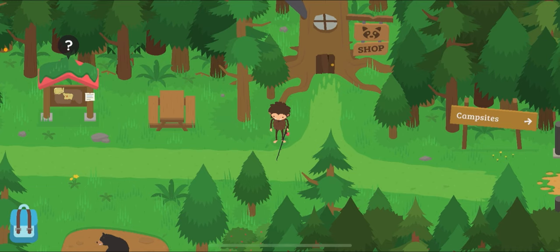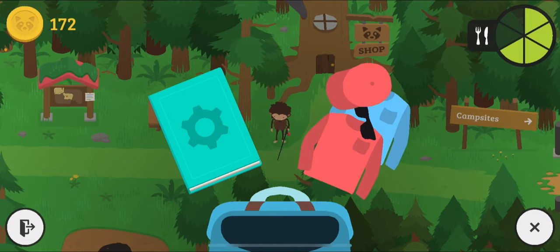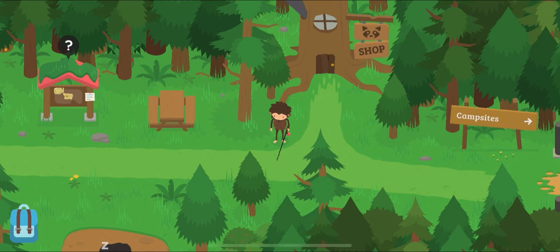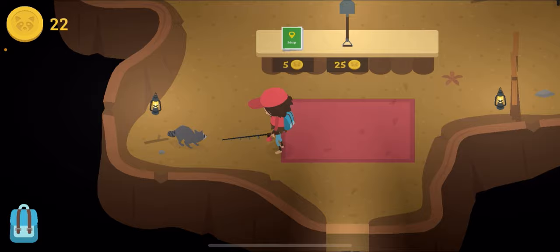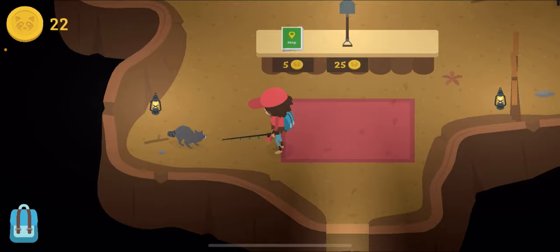Alright, so on the second day I did a bit of grinding, and as you can see I have 172 coins now, so I can finally buy myself a disguise. Nice. Okay earlier on the first day, ChatGPT did tell me to interact with NPCs. Let's see what Raccoon has to say now.